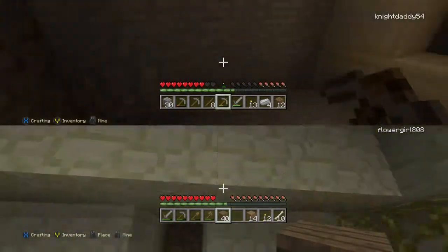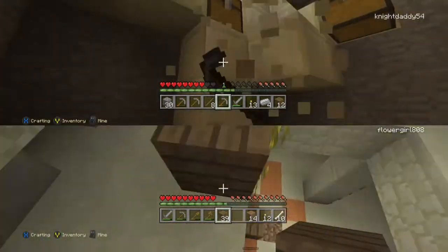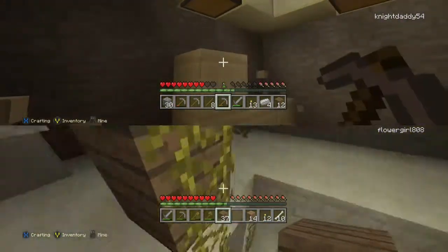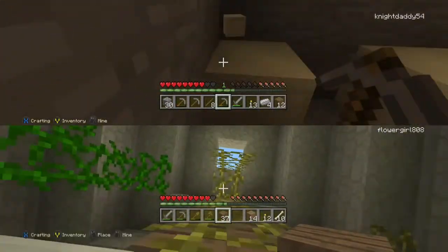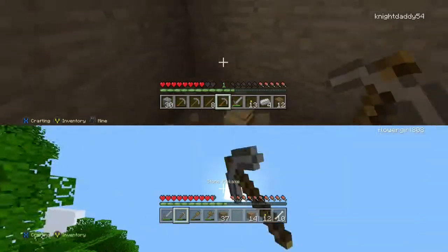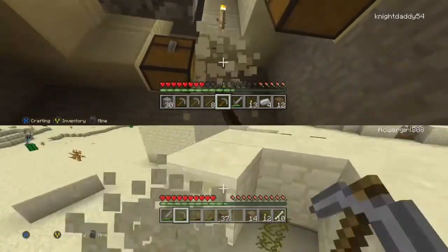You just have to have a block behind you, otherwise it doesn't work. I didn't even see you get out. I'm down here mining all of this. I love these blocks — these smooth sandstone blocks. I think they look really good. They look like a creepy face! No, those are the chiseled ones. I'm getting smooth, but I'll get some chiseled too.